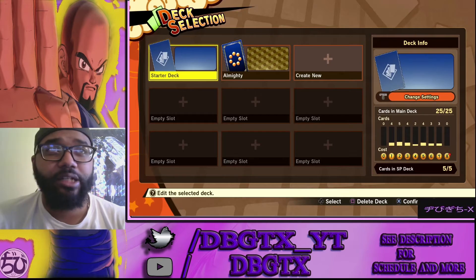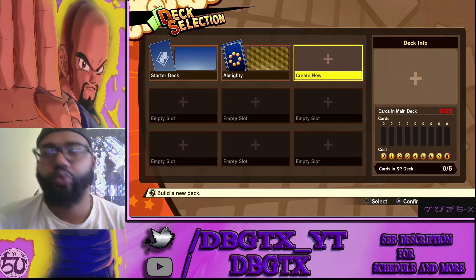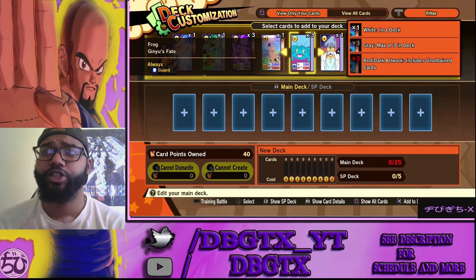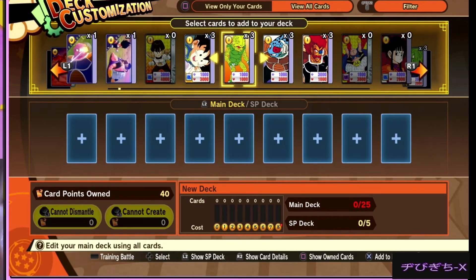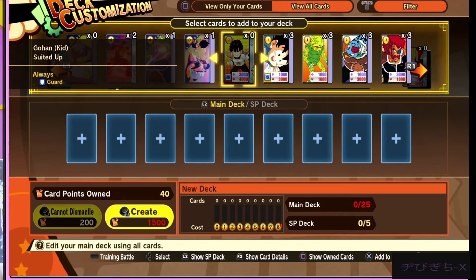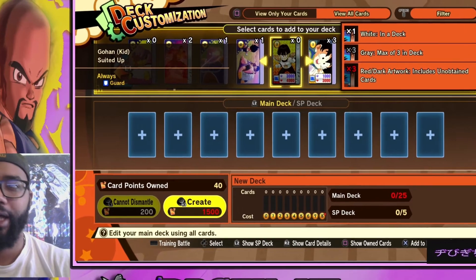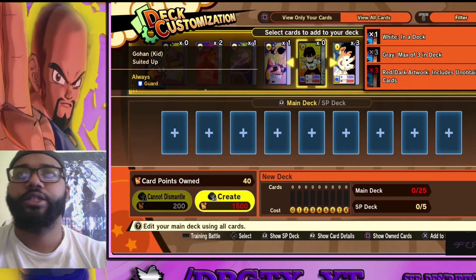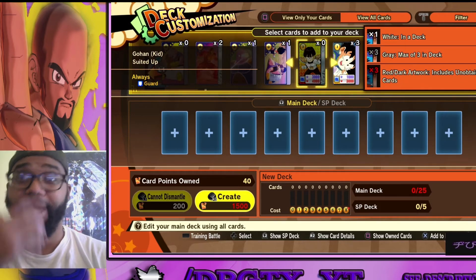Let's go ahead and hop into the deck section because the deck section is important — yes, I named my deck 'Almighty.' I'm going to create a new deck to show you guys how the cards work. All the units in the game here are both locked and unlocked. As you can see at the top, it says press square to view all cards or press square to view only your cards. Viewing all the units in the game is important starting out because you will get points, premium tickets, and enough to do summons and build some kind of blueprint for your own unique deck.